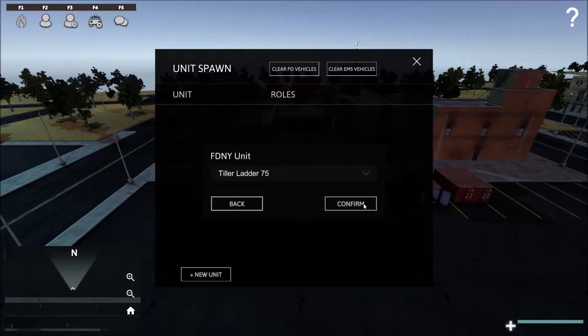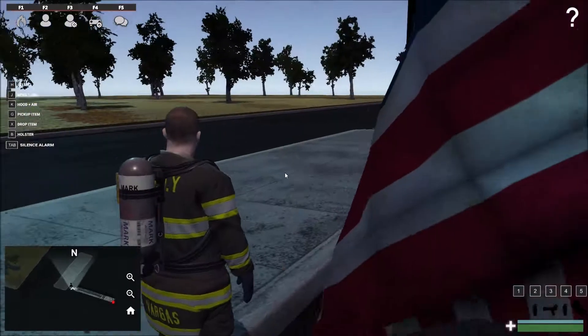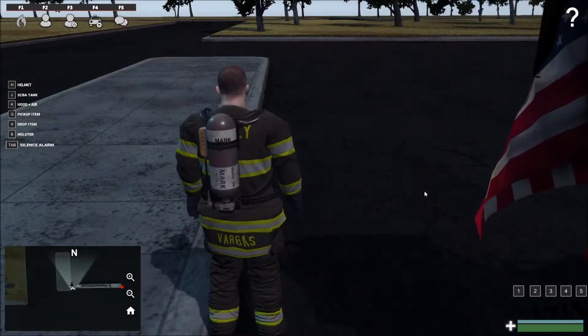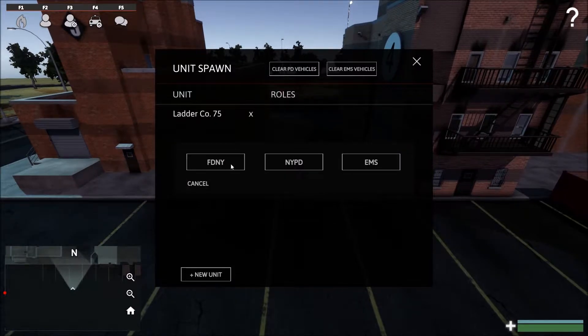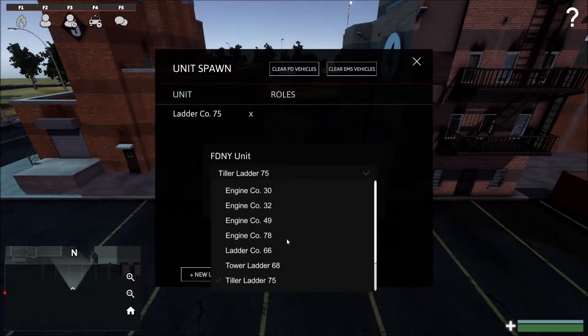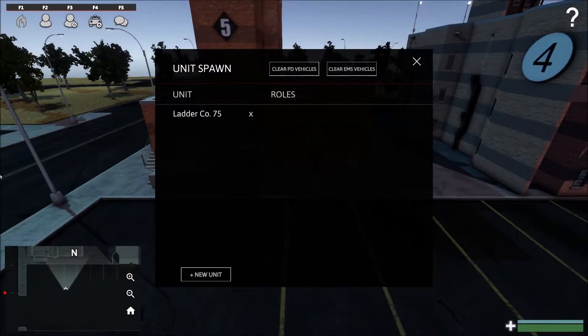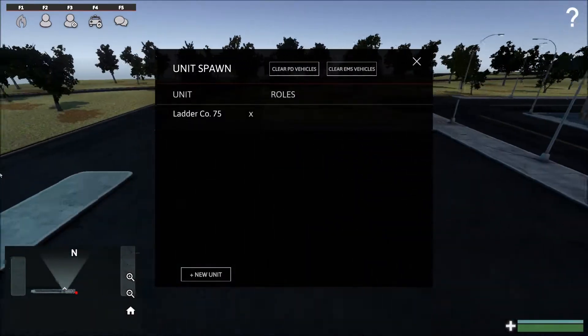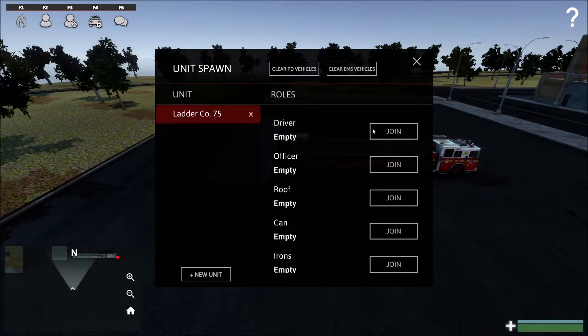To get into the fire truck, you've got to join as the driver. That's done with F2. Hit 'New Unit,' it's FDNY — the fire department. Spawn any of these, click them and confirm, and it adds the unit over here. So I've got that sorted.